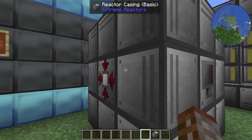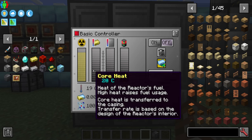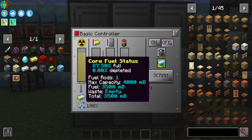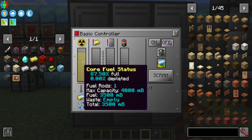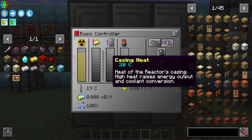All the different sides have their own GUI. Let's right-click the controller and look at our interface. We have our fuel status — how much fuel is inside the reactor — as well as how much waste is being created, since waste also goes into the fuel rod section. It tells you how many fuel rods we have, and the total amount of fuel currently inside, which is at 3,500 millibuckets.